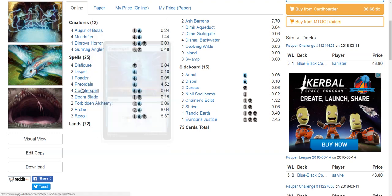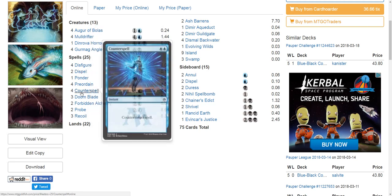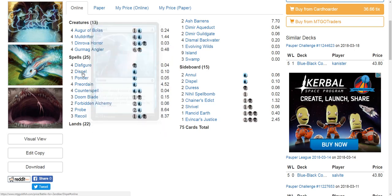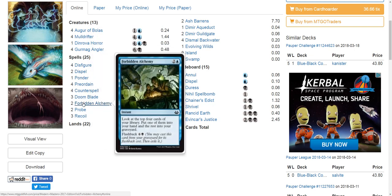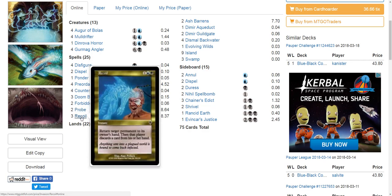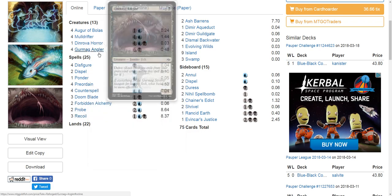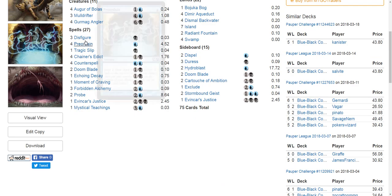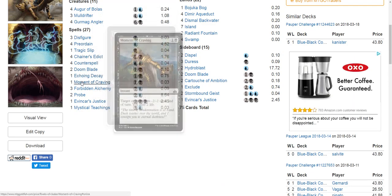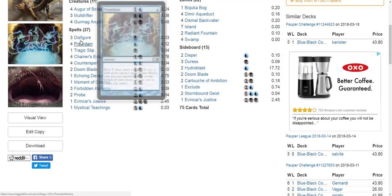The 6-0 list runs Disfigure for a single black, Dispels for a single blue, Ponder, Doom Blade. Recoil and Dinrovihor perform similar functionality. A 6-1 list also runs 4 Counterspells. The key takeaway is we're going really cheap on the curve. The main deck counterspell count is broadly 4–6, with Dispels as the secondary counterspells.